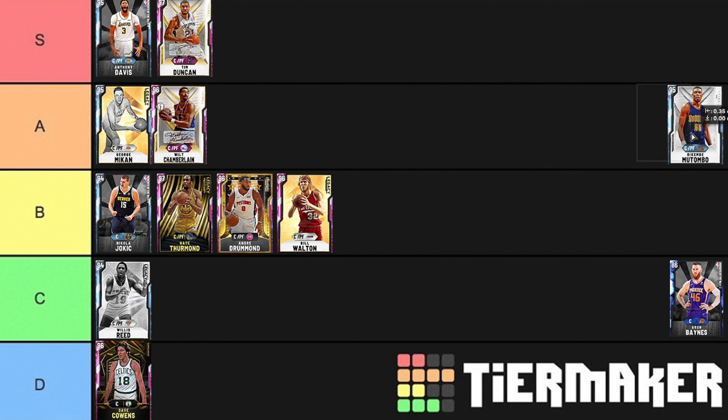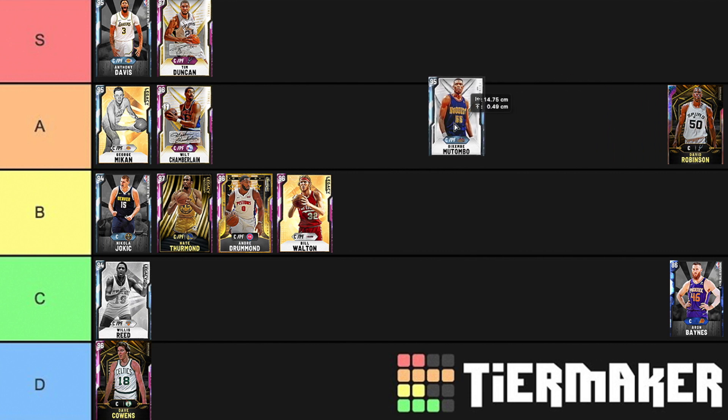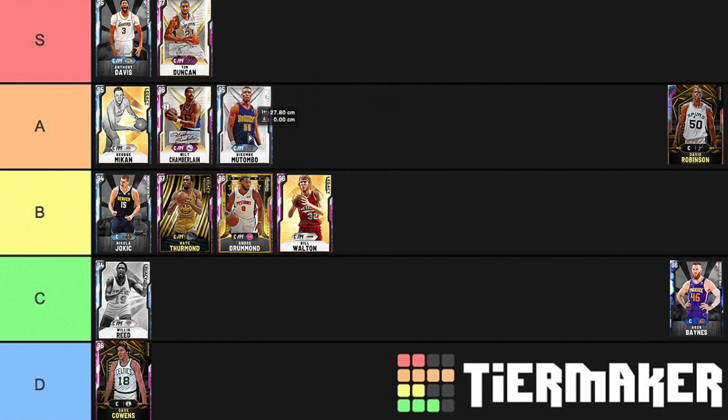Dikembe Mutombo — 7'2", good height. I don't think there are that many going up in A tier, and I think he's slightly better than all the B tier players. He's got a not bad mid-range shot and offensively is around the same as Drummond, Thurman, and Walton. However, he's an absolute beast on defense and rebounding, and he's also quite fast. For that reason, he's going into A tier.